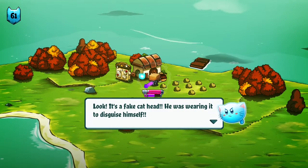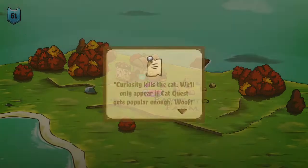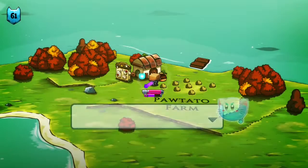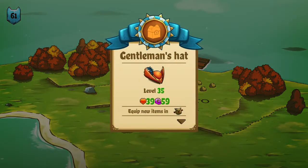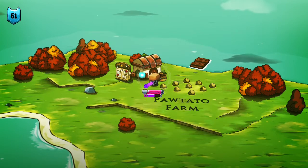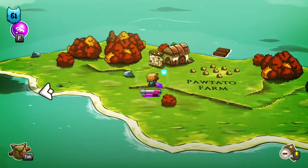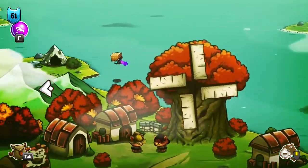The farmer's gone — was he trying to cover his tracks with those monsters? Look — it's a fake cat head, he was wearing it to disguise himself. And there's a note: 'Curiosity kills the cat. We'll only appear if Cat Quest gets popular enough. Woof.' There's something left here too — an improved gentleman's hat. We'd better keep an eye out for those dogs if they do come back. Quest complete! That's a little teaser for the sequel — yes, there is a Cat Quest 2.